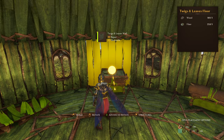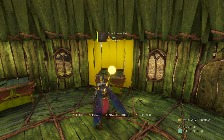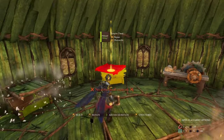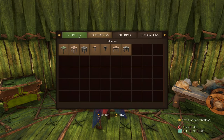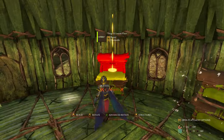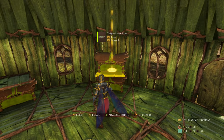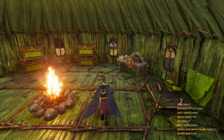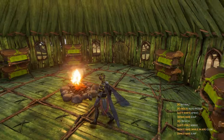This is how I've been stacking them so far. Use a Twigs and Leaves floor, snap it on there. And there we go. You've got everything you need to start off with when you first get your first base set up.